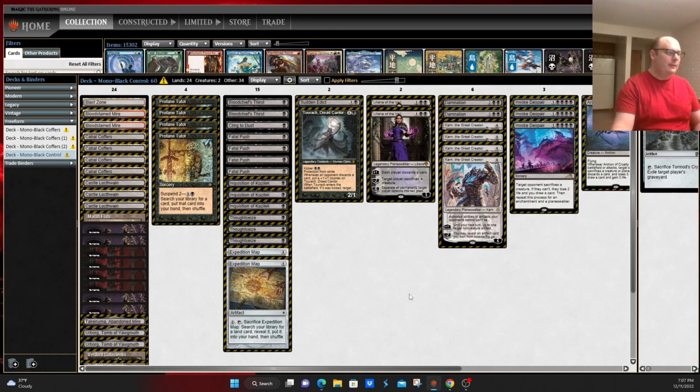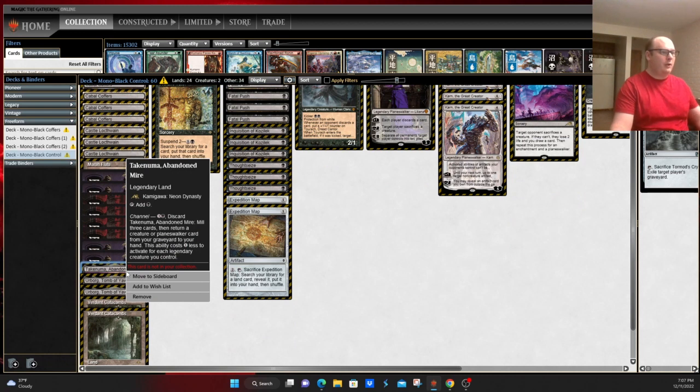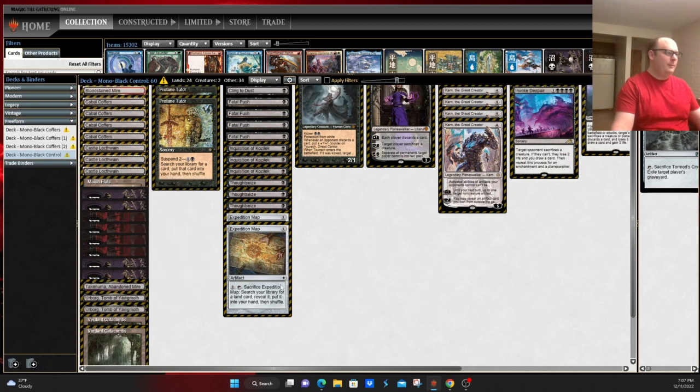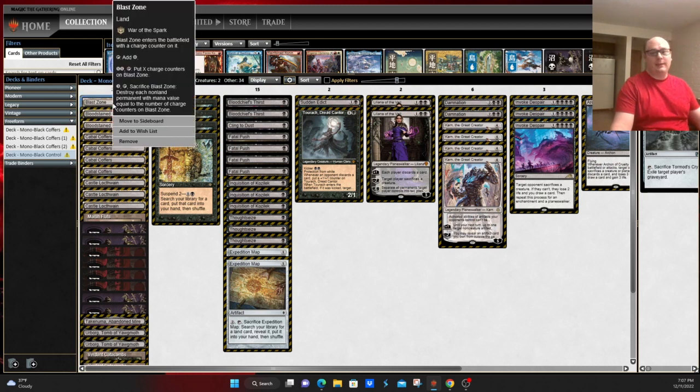Beyond that, you do get to play a bunch of value lands in your deck. You get to play things like Takenuma as a way to recur your very few threats — which is one problem the deck has, we'll talk about in a minute — and then things like Blast Zone as a backdoor way to answer a lot of annoying things out of your opponent's deck.